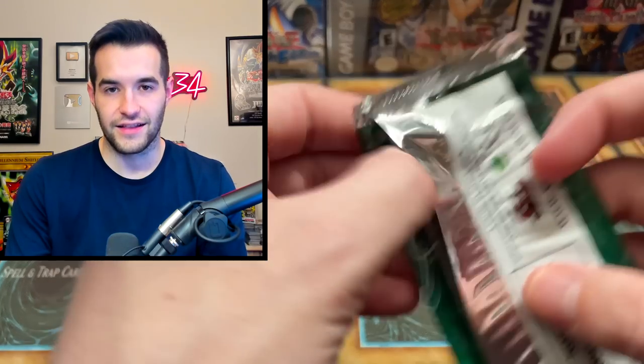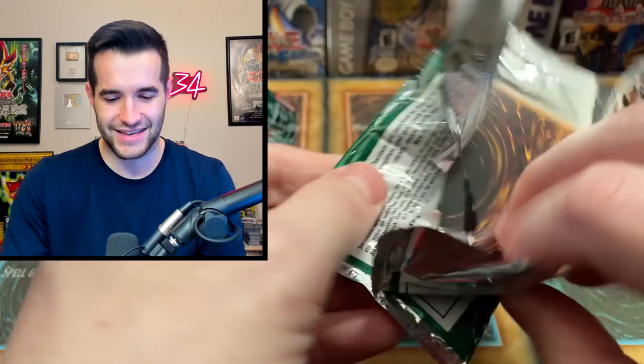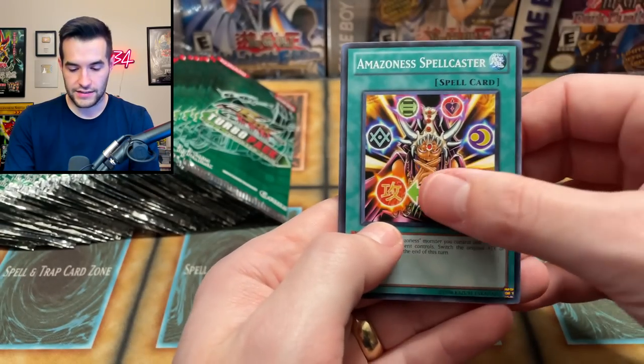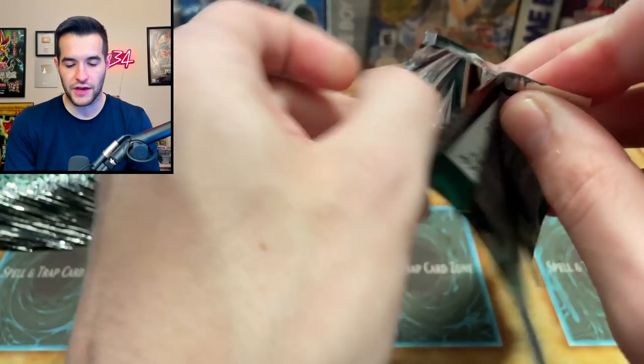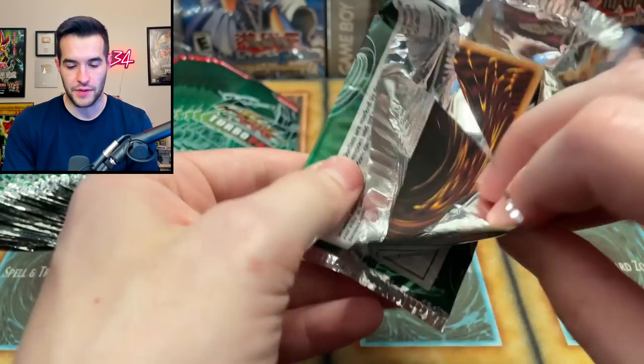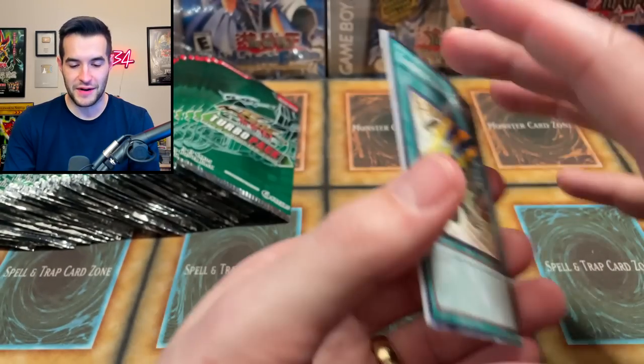I noticed in the lighting I set it down and was like, hmm that's kind of weird. Amazon Spellcaster, Advanced Ritual Art — what are we going to get next? Will we get the Ultimate Rare? So far please — I just want it to not be bent. I want to pull it and I want it to not be bent.